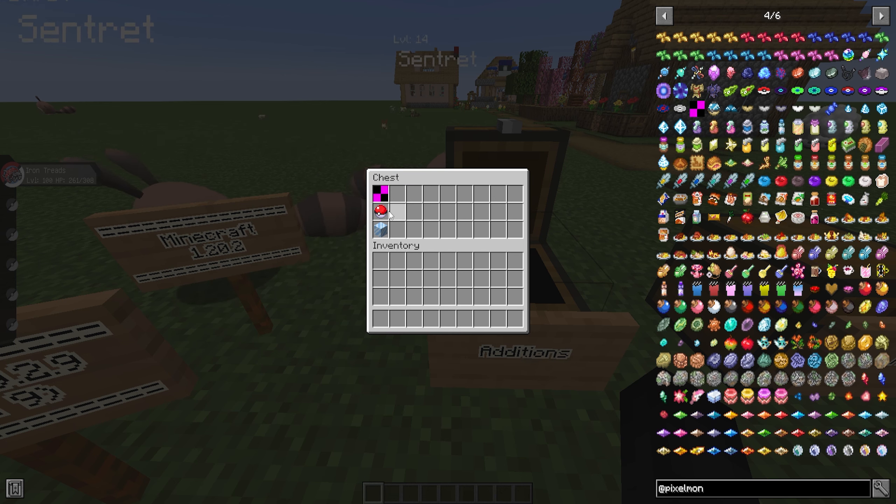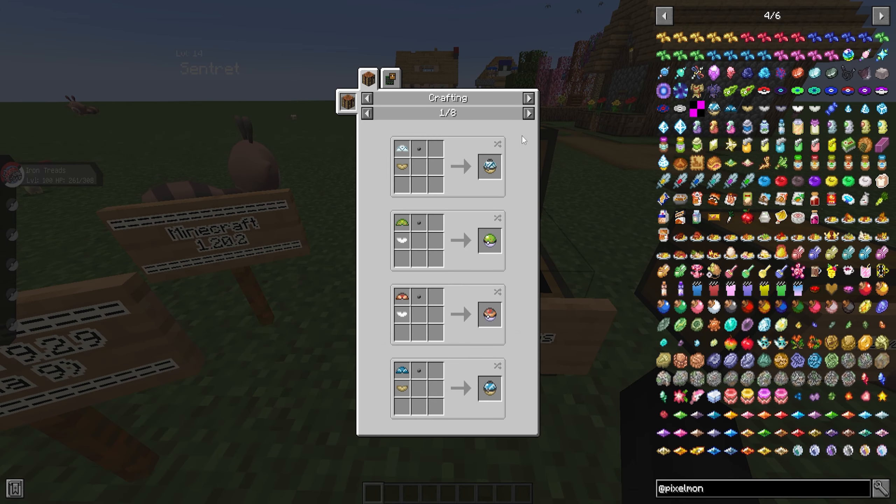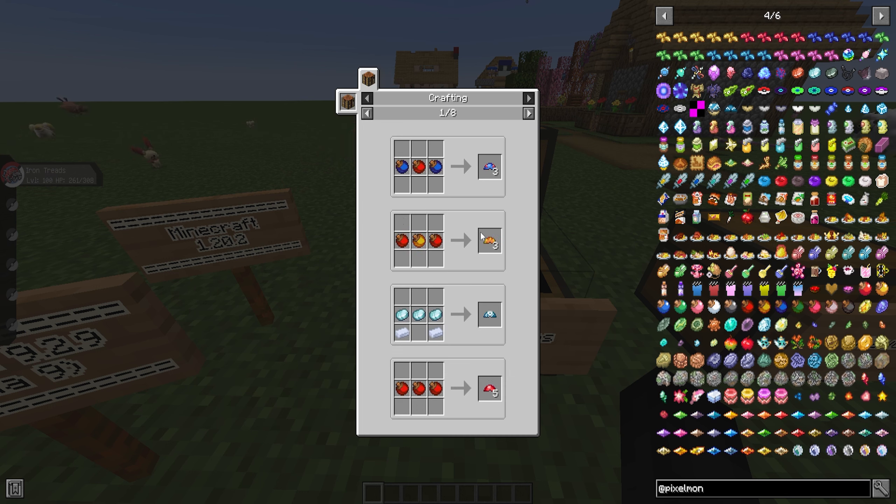Another thing that has been re-added and fixed is Pokeballs — they now actually have all their tags showing in recipes correctly. If you use Just Enough Items and look at the recipes now, you will see you can actually look up all the different recipes for each item, each Pokeball, lid, everything. That was something that was bugged in previous versions of Pixelmon, but it has been fixed and is working once again.